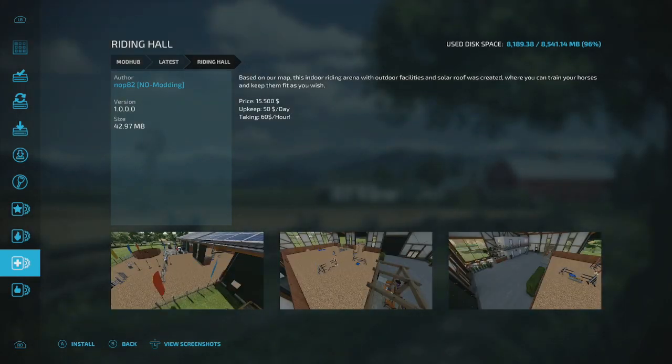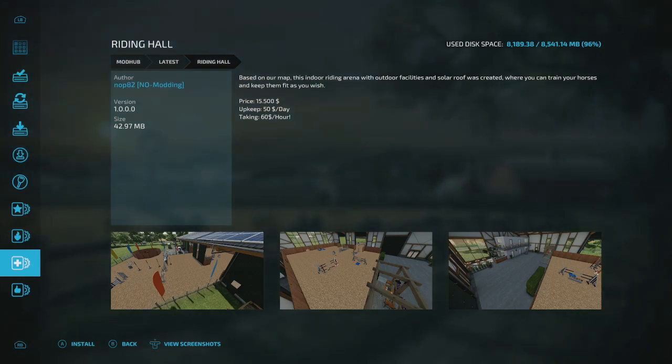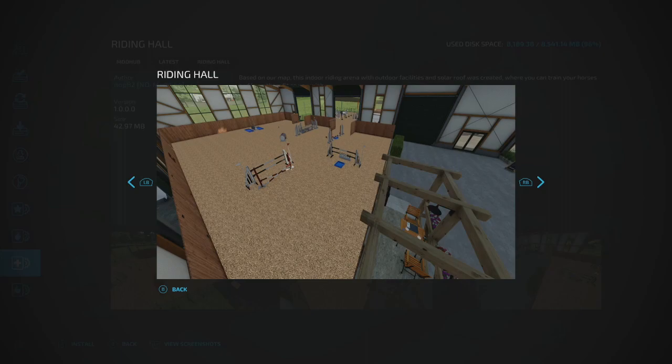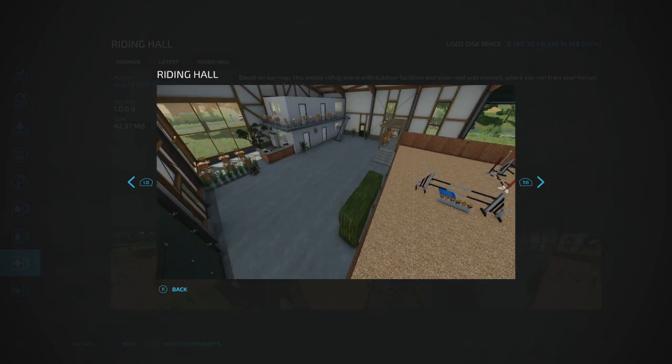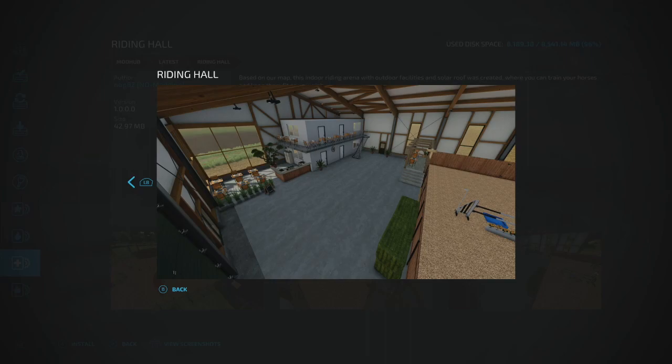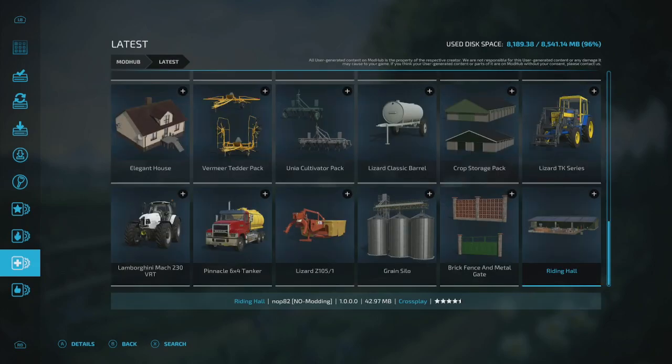The Riding Hall by Nope82 No Modding is an indoor riding area with outdoor facilities and a solar roof where you can train your horses. It costs $15,000, with upkeep around $50-60 per hour. If you're into the horse gameplay this is a neat option — I've never really touched the horse content personally but it looks cool.